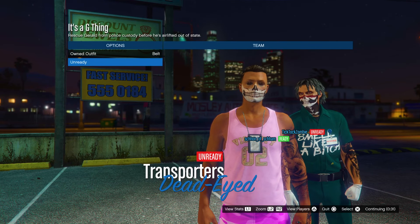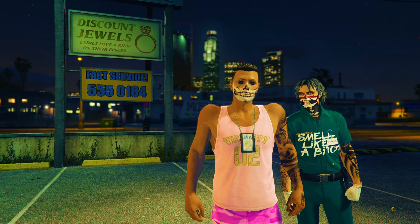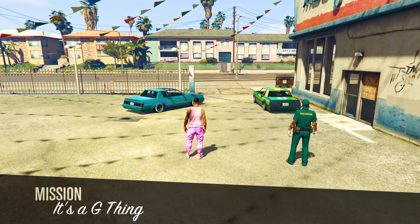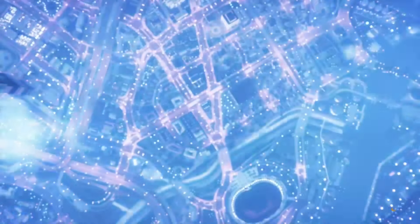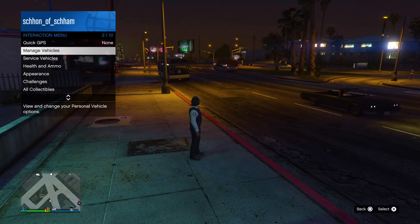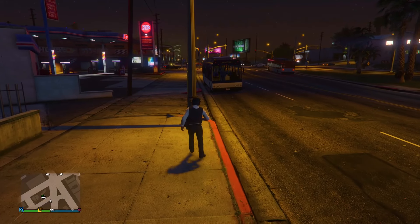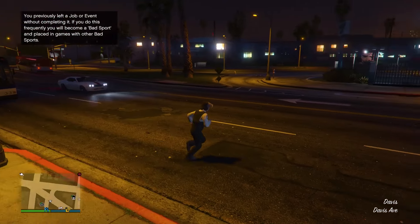Once you do load into the mission and a friend or random has joined, simply load into the mission. Once you guys do load in, go once to the right, then hit ready and load into the mission. Once you're in, just walk around for around five to ten seconds and then pull up your phone and back out of the mission.